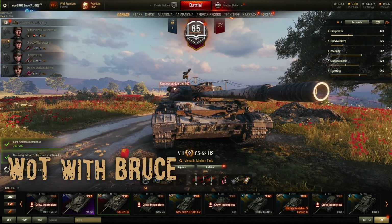If you have one day of premium account and a premium tank, the only thing left is to select one of your personal reserves. There are two kinds: plus 25% credit income for one hour and plus 50% credit income for one hour. Just activate it and then go into battle.